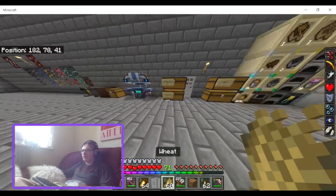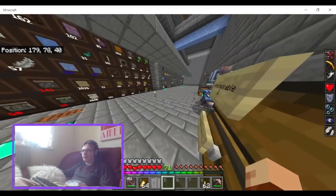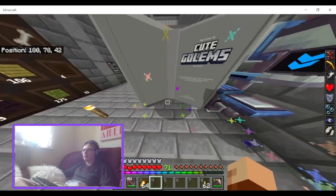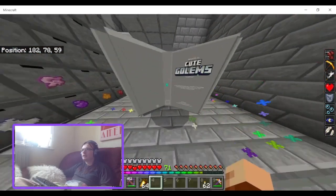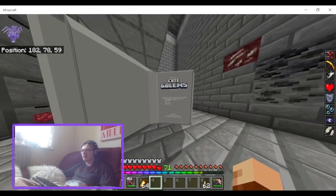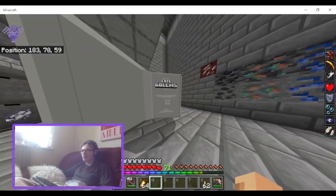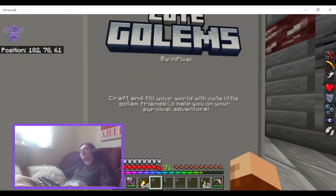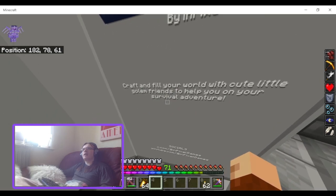Alright, so I've still got some stuff in my inventory from the last review. So the Cute Golems book — let's move this over here a bit. This one's not too bad because it's not following a bell so I can actually move around. Okay, small text. So: craft and detail your world with cute little golem friends to help you on your survival adventure.